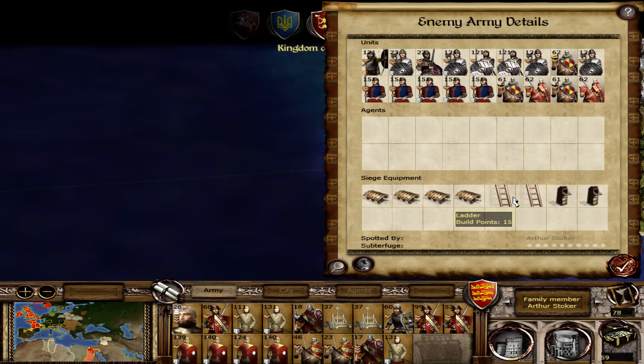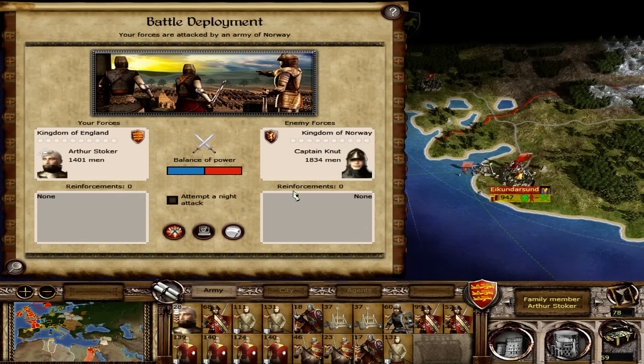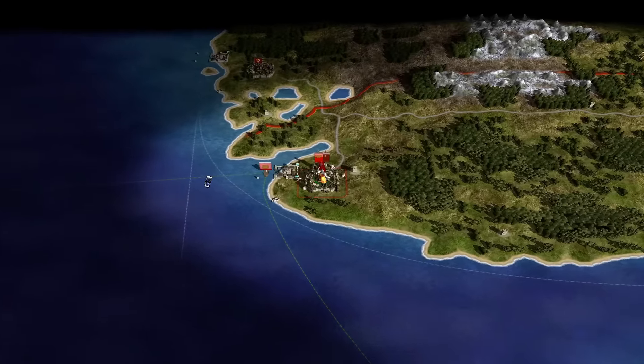I could probably do quite a lot of damage with my three archer units and my towers before they even do anything. So we've got two towers, two ladders and four rams. This should be okay — no mercy!